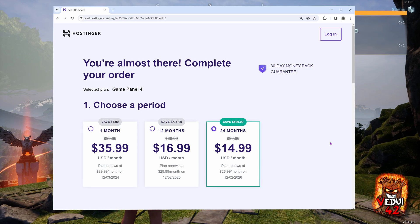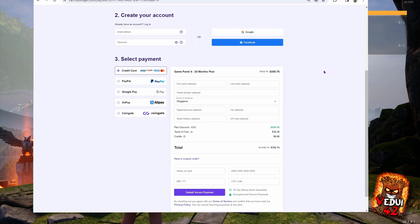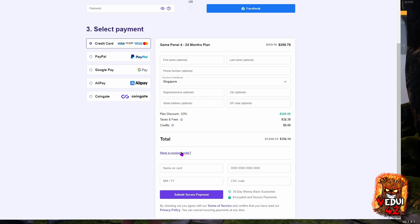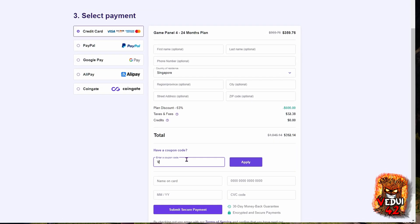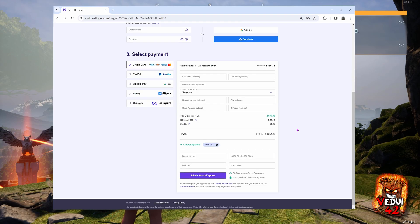As long as you keep within the resources, you can run what you want and I will show you how. You will need to create an account or log in with Google or Facebook. Select the payment means and fill out the details. Before you submit payment, click on 'have a coupon code' — don't forget this. Enter VIDUI42, click apply, and see that nice 10% additional discount be applied. We're now at $13.49 per month effectively. Having run game servers for many years on multiple providers, I can tell you that this is an extremely competitive value proposition, and this gives you 16GB of dedicated RAM and four vCPUs to boot. Submit the secure payment when you've filled everything out and get yourself set up with a password.